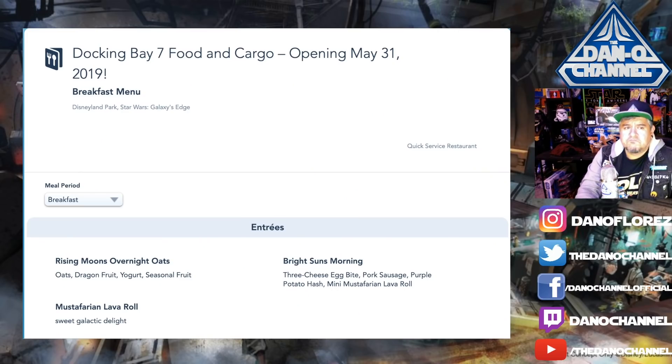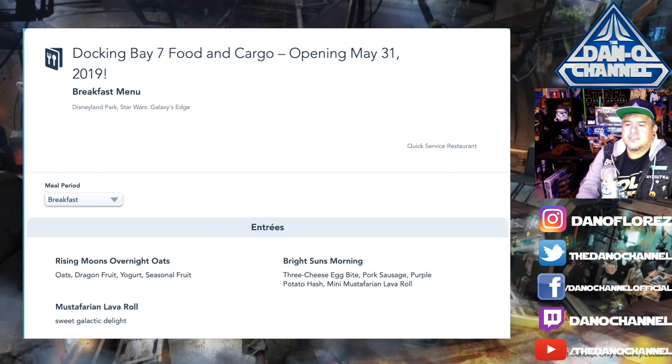For breakfast, we've got Rising Moons Overnight Oats — that's oats, dragon fruit, yogurt, and seasonal fruit, so basically a yogurt cup with fruit. We also have the Bright Suns Morning: a three-cheese egg bite, pork sausage, purple potato hash, and a mini Mustafarian lava roll. 'Bright Suns' and 'Rising Moons' are part of the lingo of the people of Batuu.